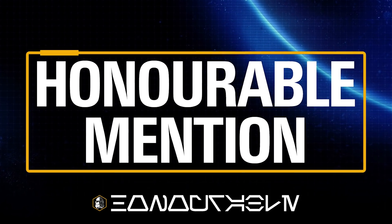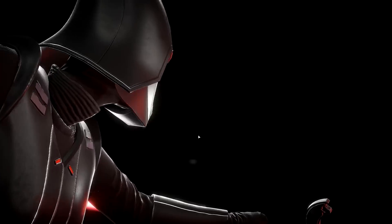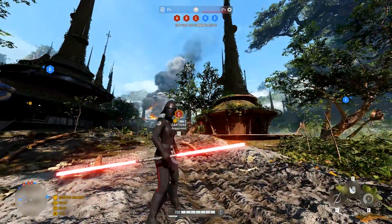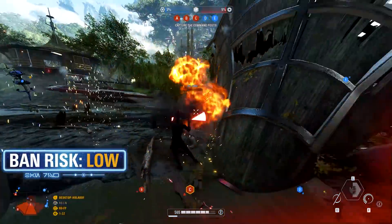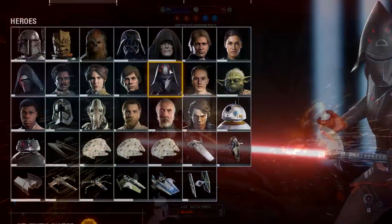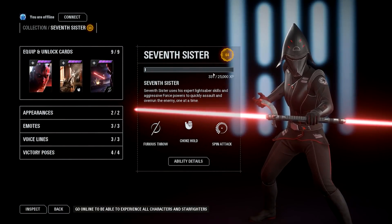Next up is the 7th Sister mod from Daeguil Nox. This mod replaces Darth Maul with the 7th Sister from Star Wars Rebels and it's got a really awesome custom model. It's been created from scratch to make her look how she would in live action, and it's really well done. It includes a custom portrait image for the collection and respawn menus along with custom text edits in the menus as well.